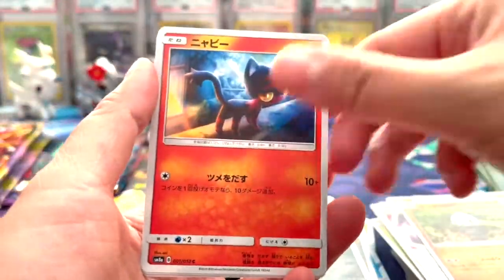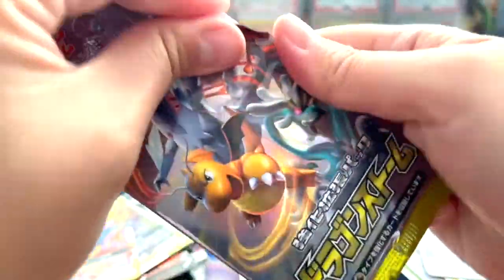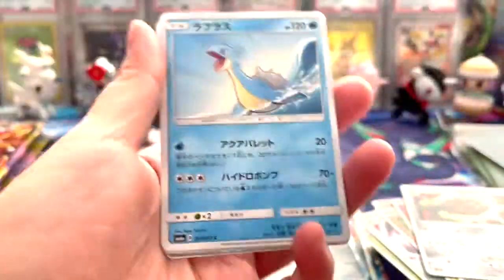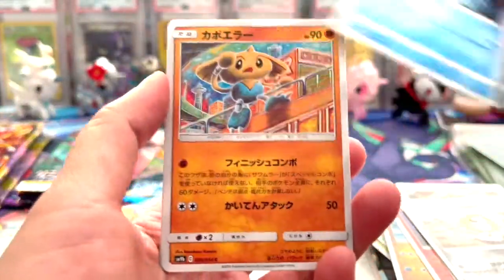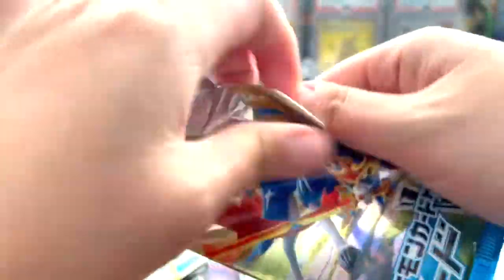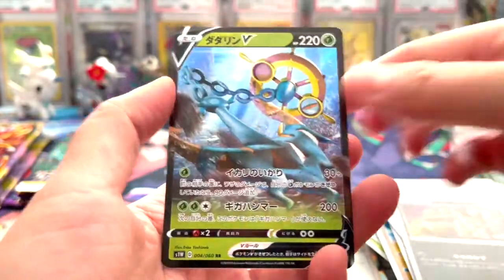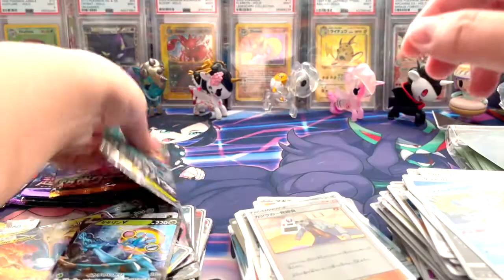I think the really cool packs have been opened pretty much. I mean I love all the sets, but my favorite sets have already been opened. Just a Blaine. Nice, got some sword and shield - kind of like stop, we started drowning in the V cards. Nice, we got a Delphox. I was just thinking, when was the last time we pulled a V?